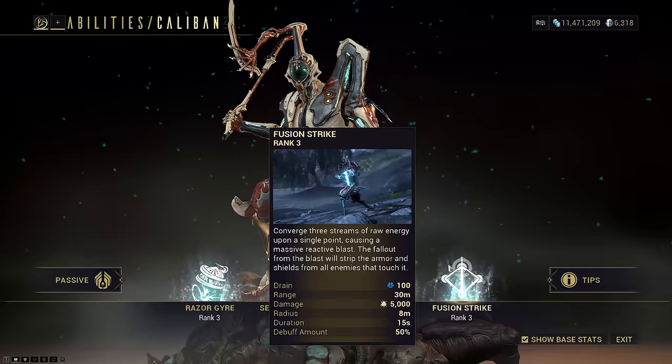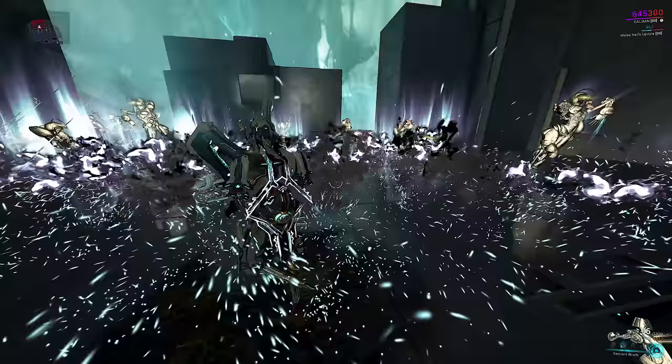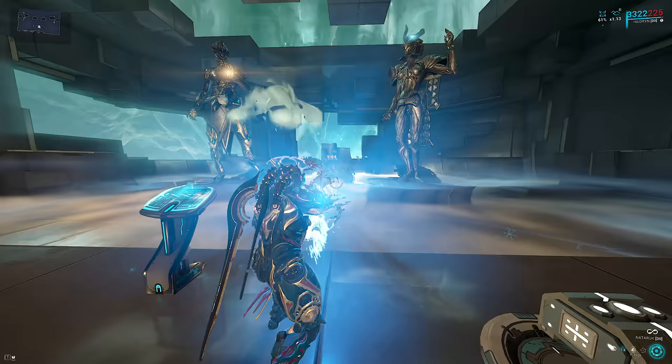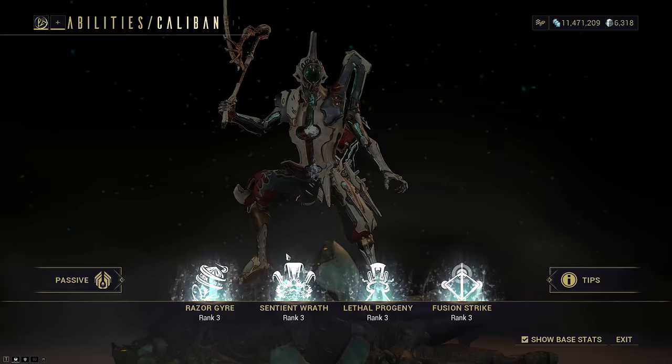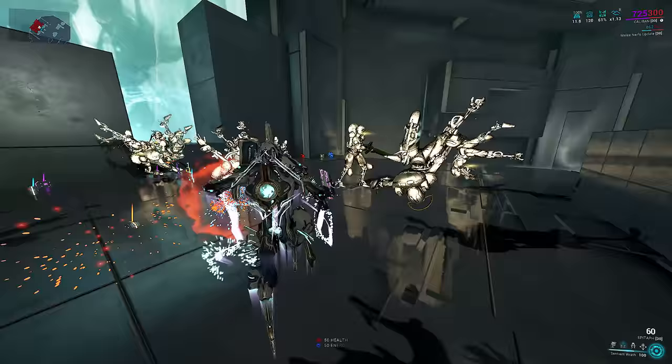Sentient Wrath, his two, is also his Helminth ability. He smashes the ground and pulses out a wave — kind of like Rhino Stomp in effect, but gives Lifted status instead of frozen ragdoll. This is one of only two abilities in the game right now that can give enemies the Lifted status; the other is Sevagoth's Shadow's Embrace. The pulse expands over time but does not scale with duration. It does a sizable amount of Impact damage, but it's Impact damage, so unless enemies are stripped by his four, it's really just a quick CC. Its other utility lies in the damage vulnerability stat — similar to Sevagoth's Reap but scaling slightly weaker at only 35% base instead of 50%. The suspended state lasts for the entire ability duration.